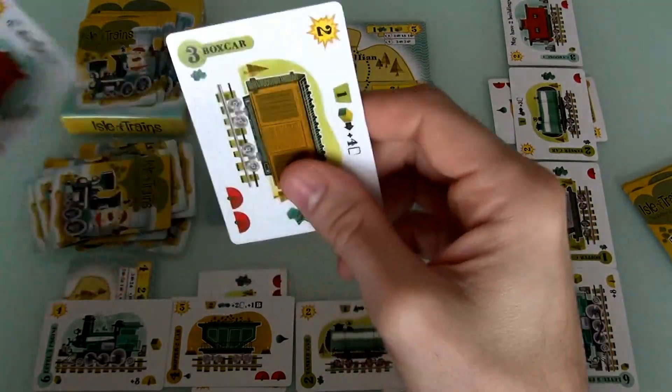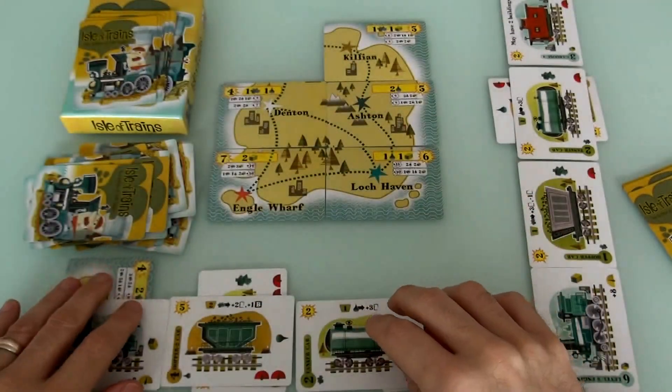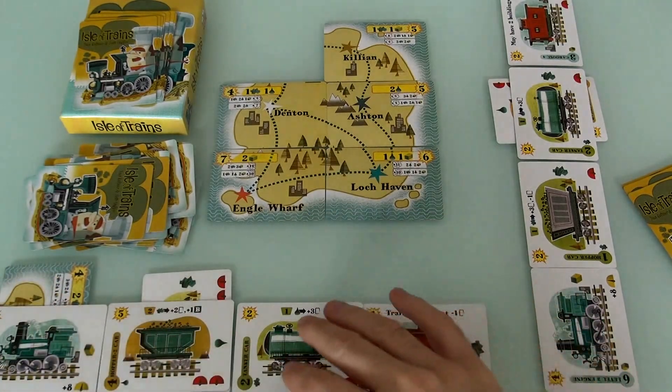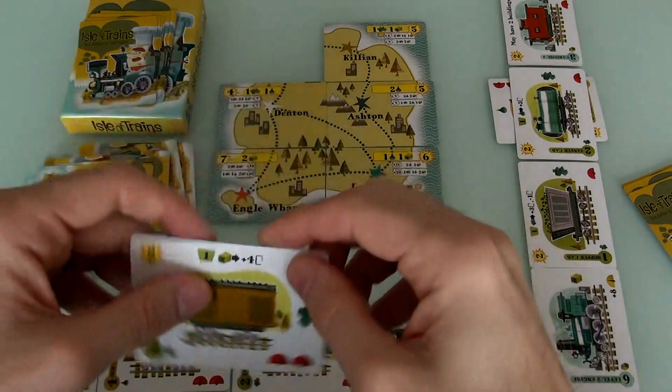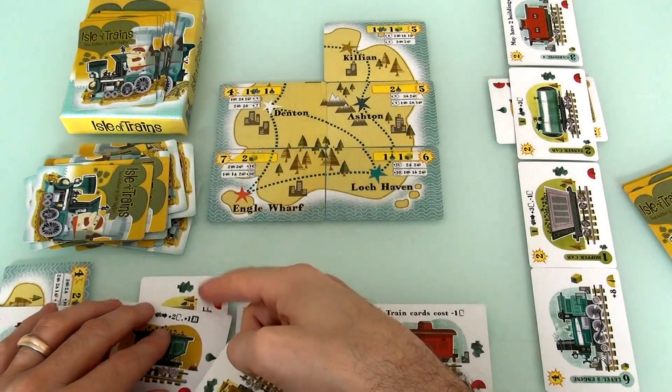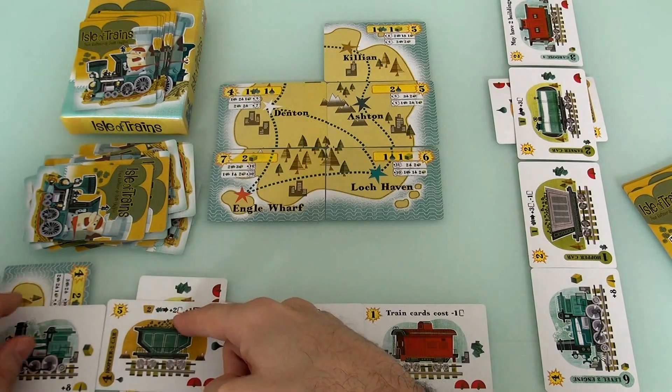I have to only discard 1. I'll discard this other caboose. My train's starting to get a little big here. And so that was my first of 2 actions.